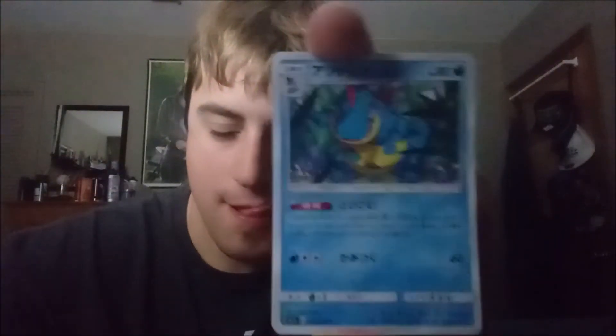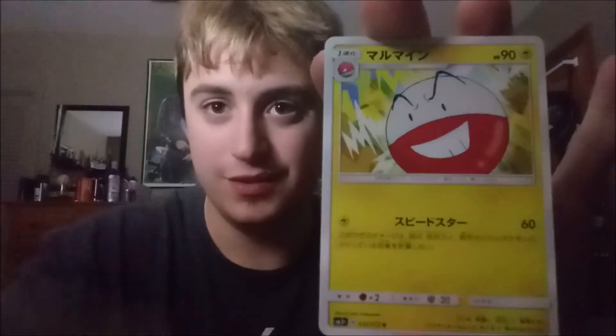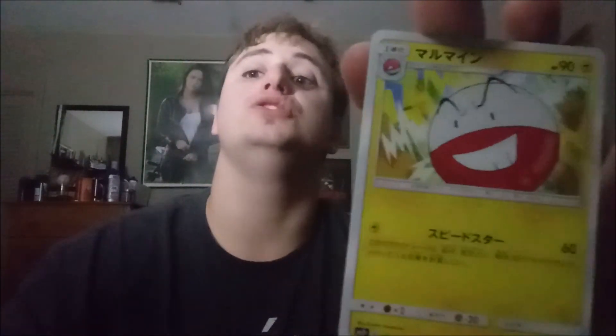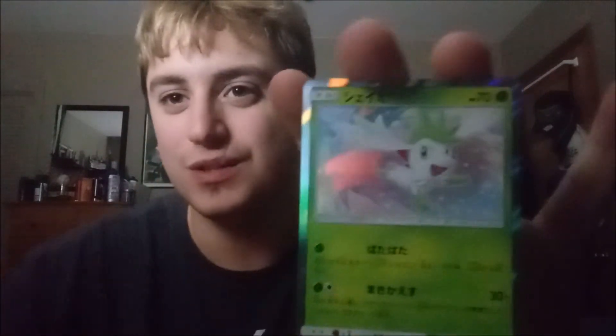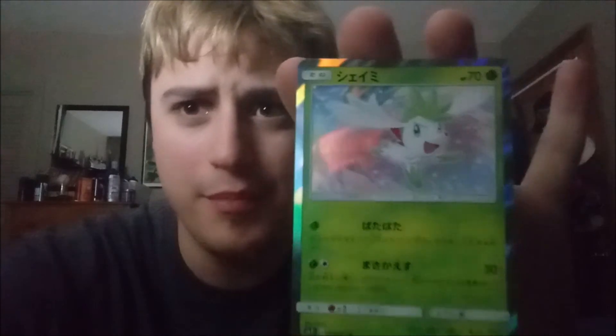Pokemon Breeder, Croconaw, Purloin, Ivysaur, Electrode. And now Johnny, what do we have behind door number one — uno, uno, tres? Oh — hollow Shaymin! I mean, holo Shaymin! Why do I keep saying shiny? Holy crap — holo Shaymin. That's Shaymin's Sky Form actually, pardon me. Jesus — that was a banger.